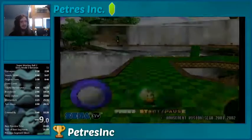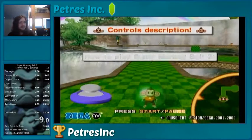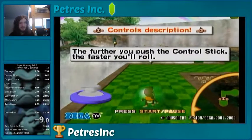Hi there, I'm PetraSync, and I'm a Super Monkey Ball 2 speedrunner. I've been speedrunning this game for over a year now, and this is my SGDQ 2019 submission of Story Mode Zero Bananas.